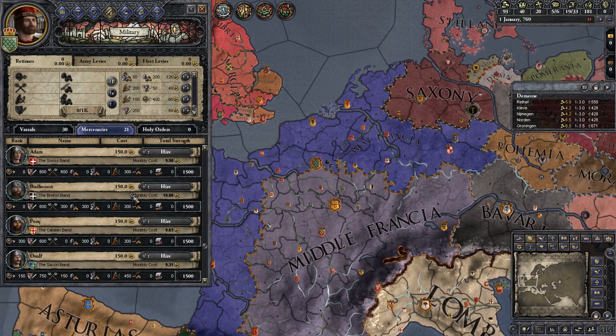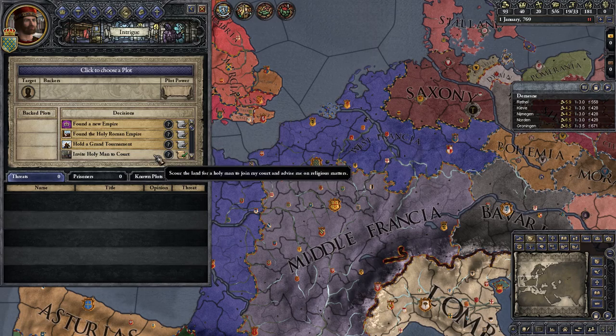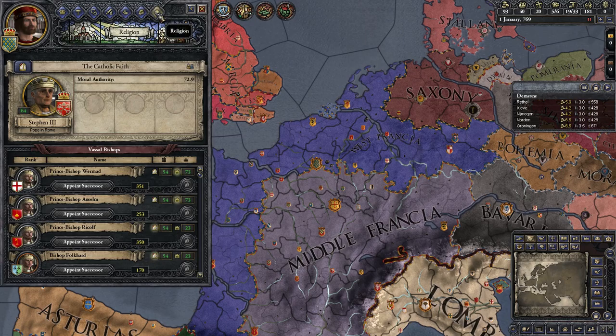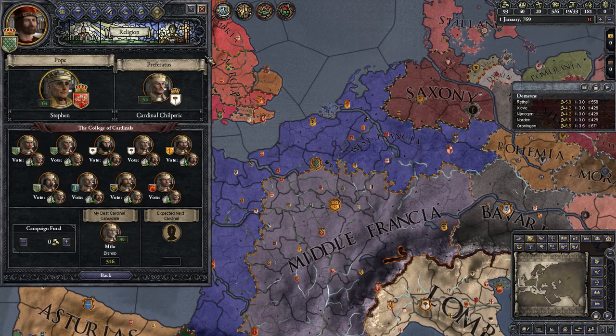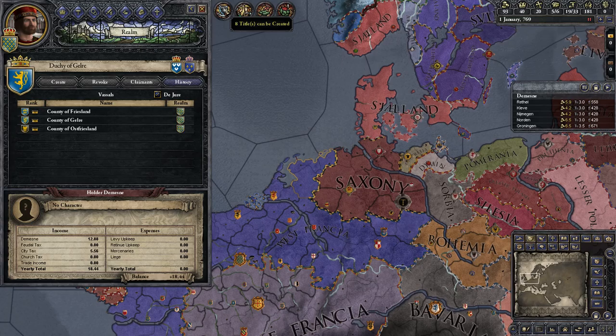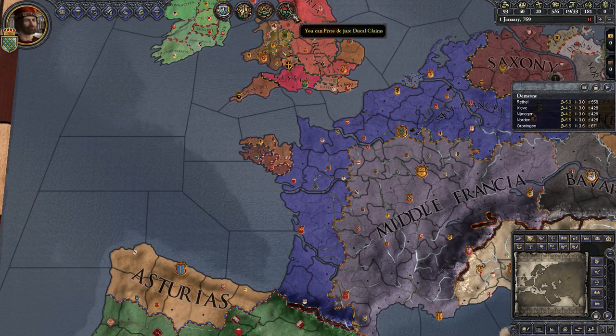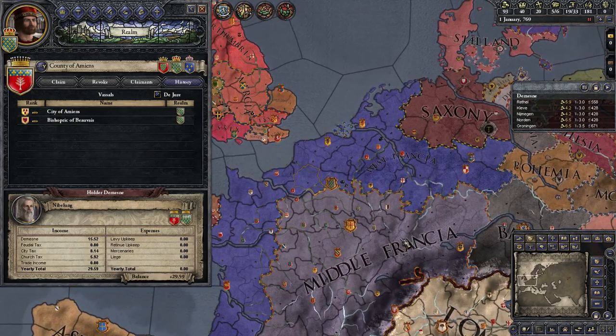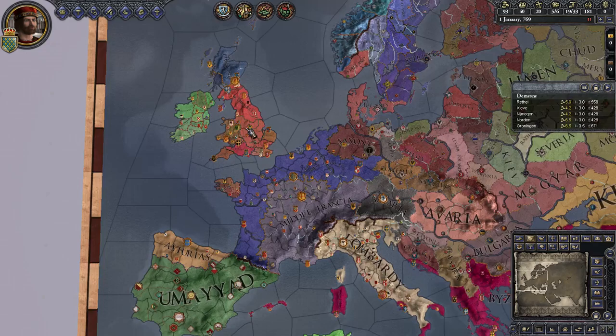Mercenaries — any new mercenary companies? Doesn't look like it. Holy orders? None at the moment. We've looked at the intrigue stuff. Do we have any plots? We do have some plots. Factions? No factions. Religion looks pretty much the same. College of Cardinals. Eight titles can be created — Kingdom of Frisia... We don't have any money to create any of these anyway. Ruler unmarried. Vassal inheritance warning. Earl of Burgundy. Amiens — where is Amiens anyway? There. So yeah, I think that's the setup.